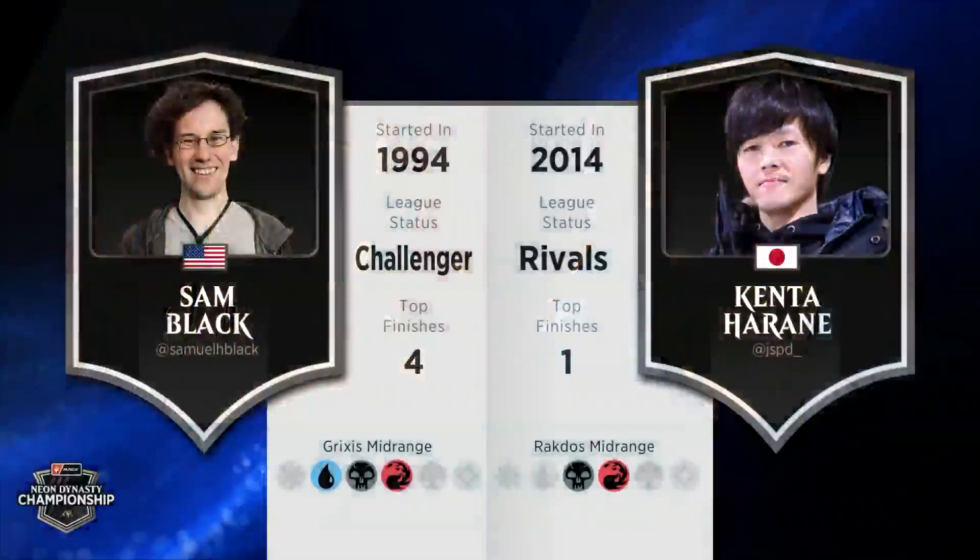This match is sort of a story of outliers. Sam Black and Aaron Goetler were the only two members of their team to play this Grixis midrange deck in Alchemy. On the other side, Kenta Harane and Riku Kumagai were the only two members of their team to bring this Rakdos midrange deck. Really the outliers on their teams trying to show who called it right. Let's jump in and see how these two midrange decks play out.